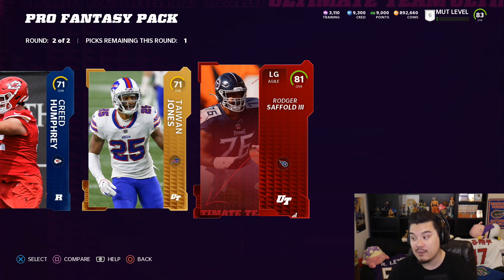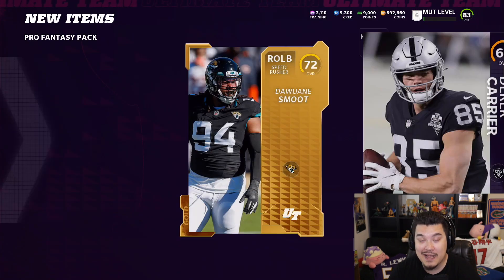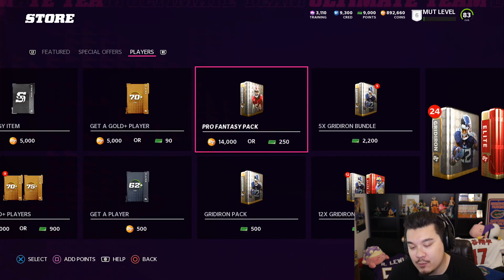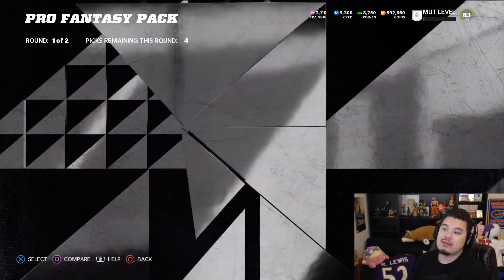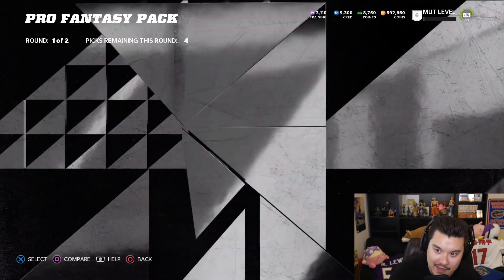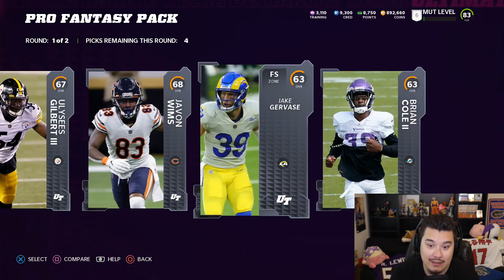If you guys opened these with coins, you're losing out — so don't. We're 12 packs in and we've only seen two elites, which is kind of under the odds of what we should be getting. Of course, 26% doesn't mean every four packs you'll get an elite — it's 26% on every single pack you open — but odds-wise we're under where we should be. Not good.